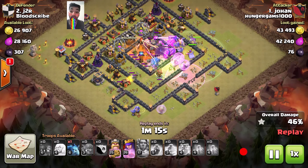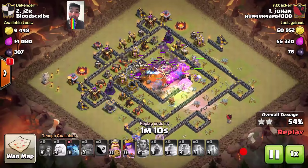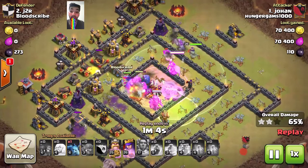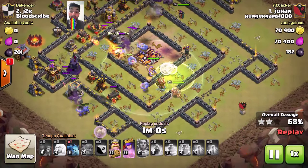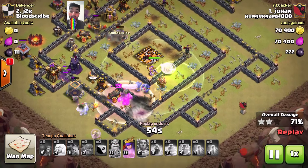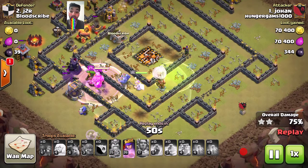There he demolishes the core now. Look at the speed of the Bowlers throwing their stones. I think he's got 2 stars. Now the Healers are all there. He hasn't used his King and Queen abilities yet — he uses his King ability now.